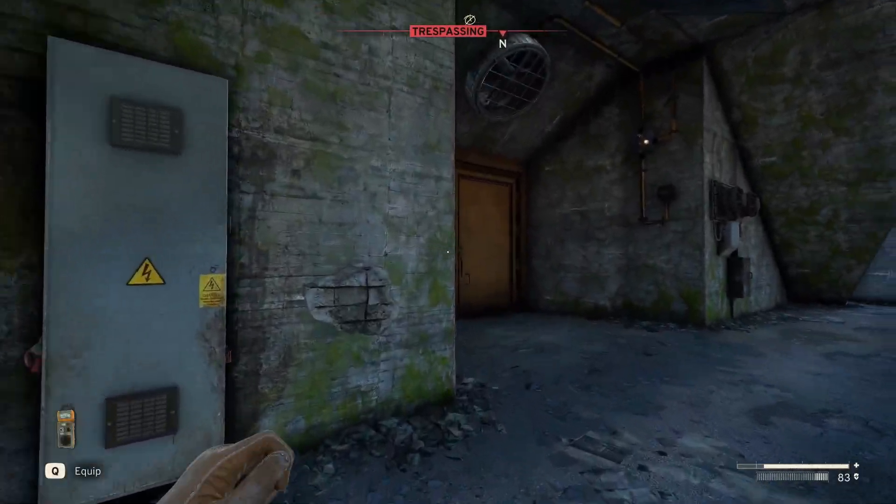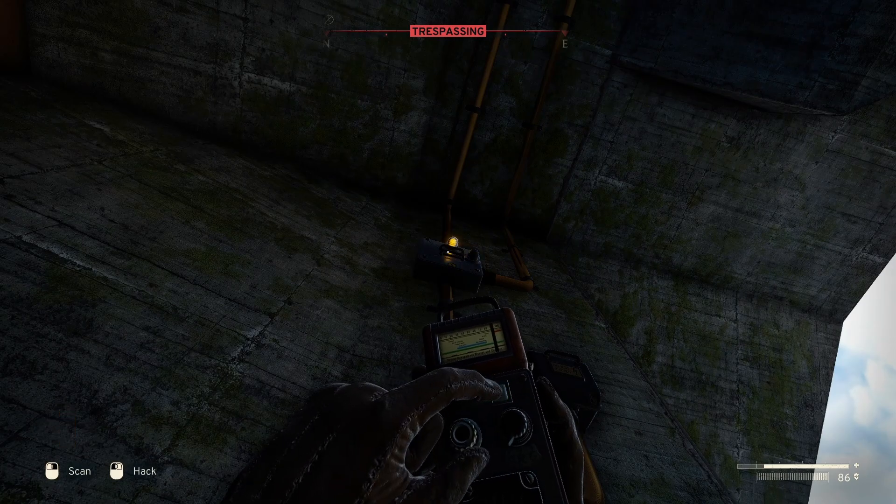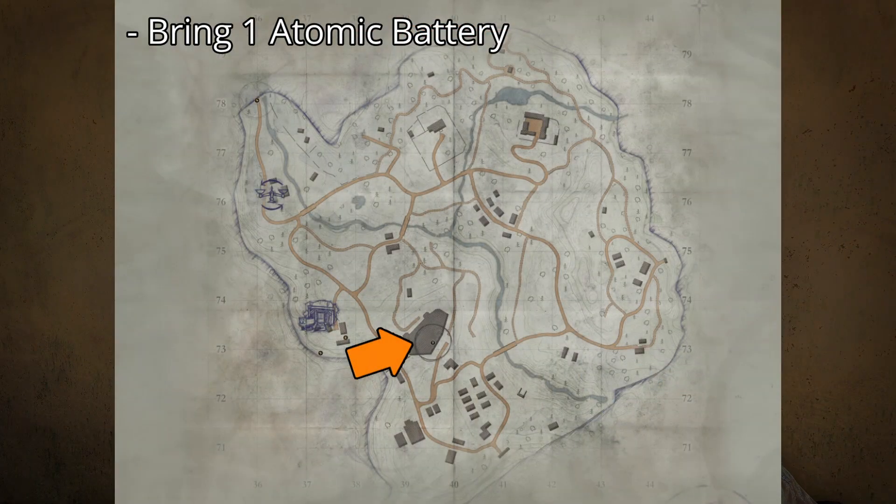What's up everybody, today I'm going to show you how to power on Datastore Bravo. You'll want to head down to this location in Scathermore, and you'll want to head inside the entrance to the interchange there.